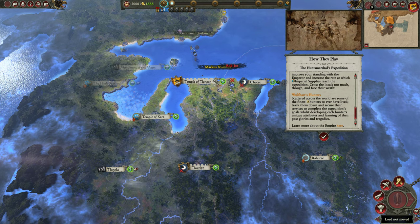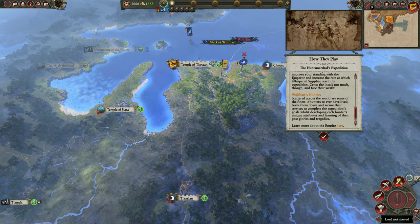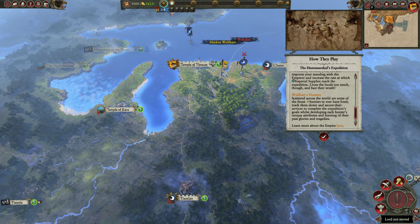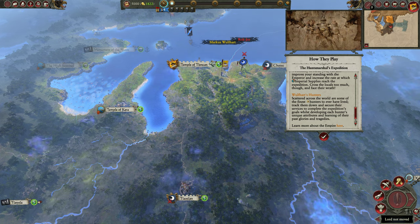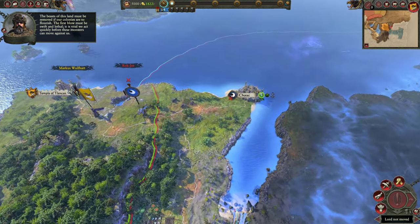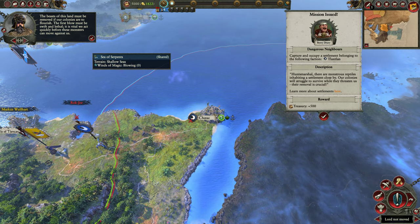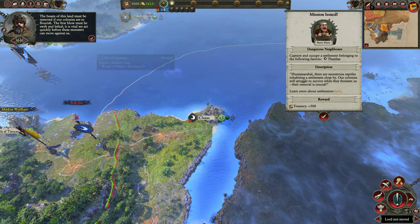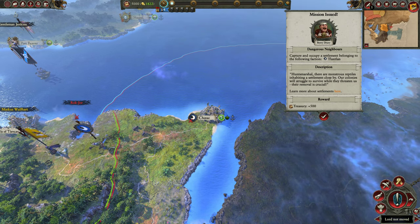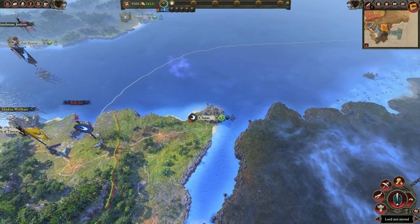The last thing I want to go over — and then we'll get into the actual campaign next time — is Wolfheart's Hunters. Scattered across the world are some of the finest hunters to have ever lived. Track them down and secure their services to complete the expedition's goals, whilst developing each hunter's unique attributes and learning of their past glories and tragedies. The beasts of this land must be removed if our colonies are to flourish. We have to capture Taloxalon — dangerous neighbors. There are monstrous reptiles inhabiting a settlement close by, and their removal is crucial.